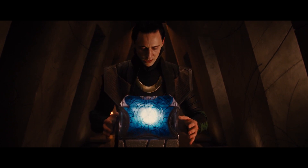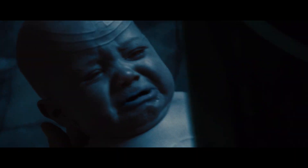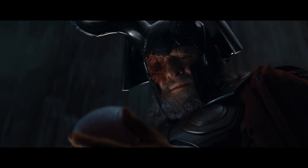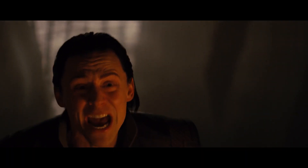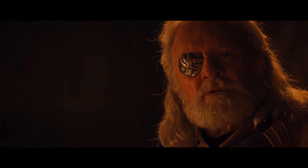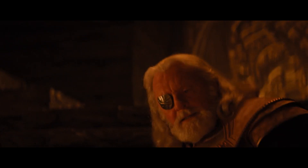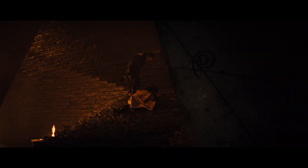Loki then heads to the weapons vault and touches the Casket of Winters, turning himself a little blue. He confronts Odin, who breaks and tells him that at the end of the war, he found a tiny frost giant baby belonging to Laufey, left to die for being so weak. Loki lets out a Shakespearean yell of his own, and Odin tells him he took him as a baby in the hopes of creating an alliance between the two realms, using the baby as a bridge. Loki, understandably, feels betrayed by this, and lays into his father as he collapses.